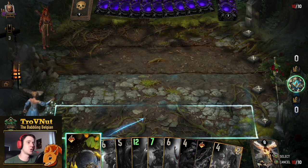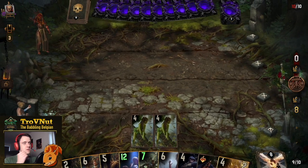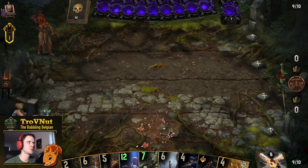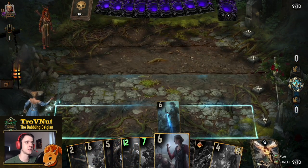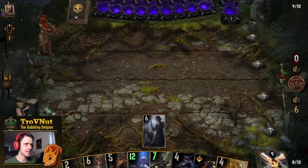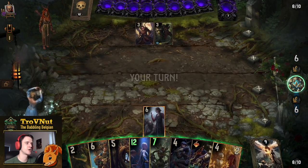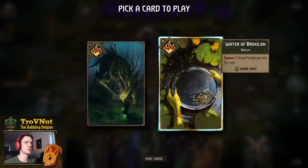Waters of Broculon one! We get Nature's Rebuke on that first one, and the second one is destroyed - but that's not too bad. Our opponent actually used the leader ability for that. So we use Alyssa Hansen to get that Waters of Broculon back into the deck, get the Half-Elf Hunter as a Harmony unit. Now we use Fav to get Waters of Broculon back.